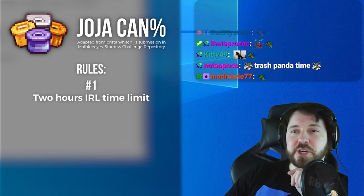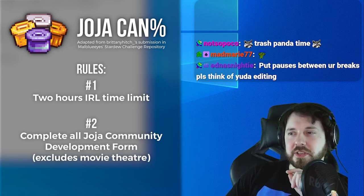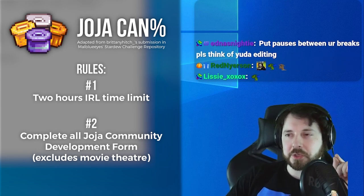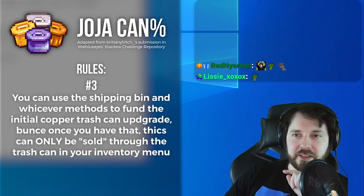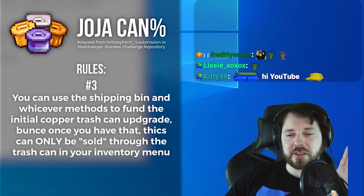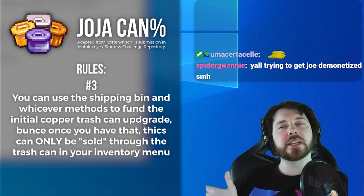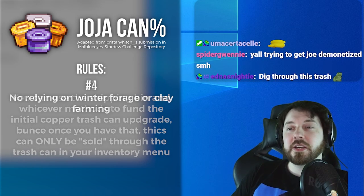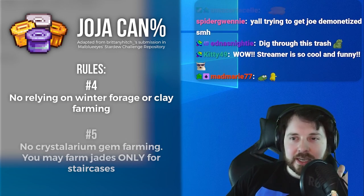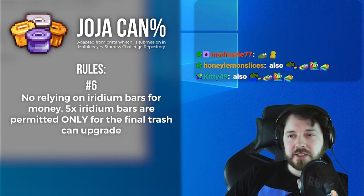Here are the rules: we have a two-hour IRL time limit. We need to fix the Joja Community Center, and the only way we can get gold — with one exception — is by the upgraded trash can. We can only use the shipping bin and other methods to get money initially, then we get our trash can and we can never sell again. We can only get money by using our trash can. We are not allowed to winter or clay farm because that would be too easy, and we can't use crystallariums or iridium bar strats, except for upgrading the can.